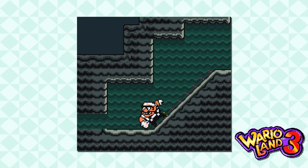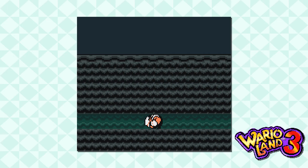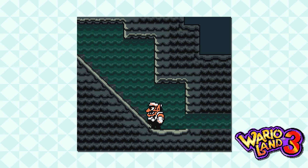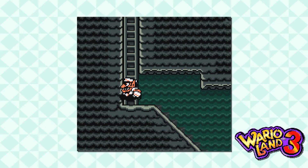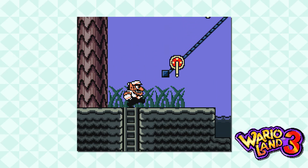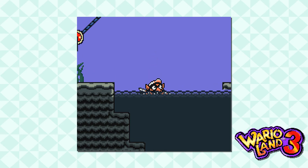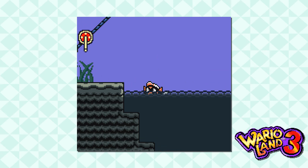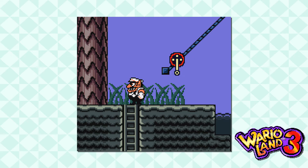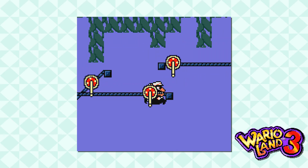There is a glitch you can do here — I believe there's somewhere else in the game you can do it too — where if you roll at the exact right spot you can get Wario stuck in his sliding animation. You enter a weird state where Wario's considered to be attacking, so you can bump enemies and kill them as if you were rolling. There's also another glitch where you can scroll the camera up by diving in the water repeatedly, which pushes the camera upwards and can get Wario to spawn above the screen and interact with invisible doorways. There are a lot of glitches you can do in the Stagnant Swamp for some reason.